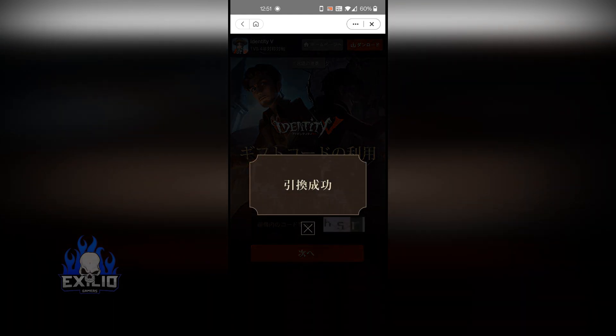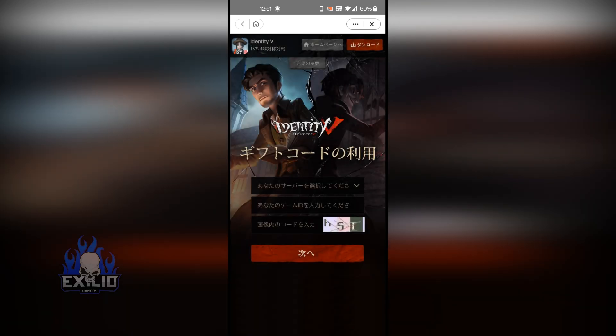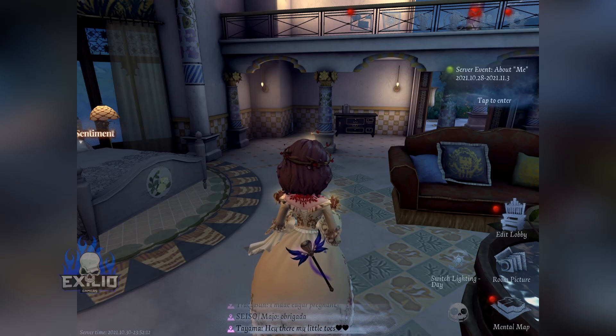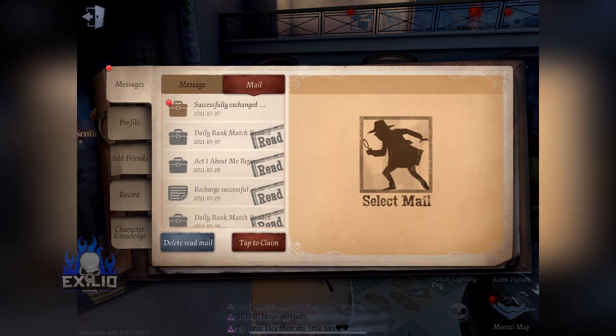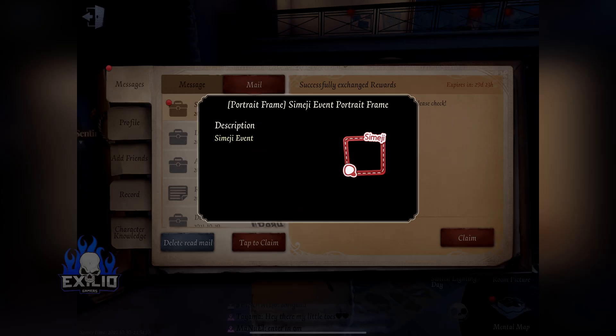And that's it — you should have the frame in game. Let's check it out right now. I'm in game, let's check the message, and here we go — we got the frame!